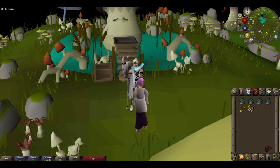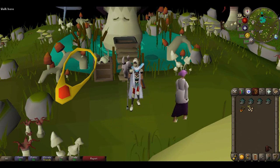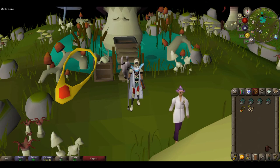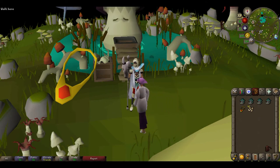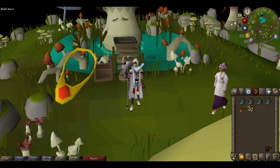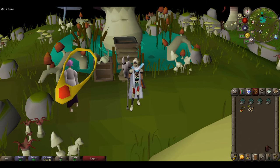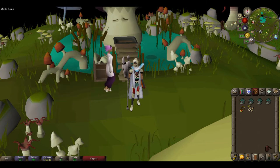To get to Fossil Island quickly, you're gonna want to use a Dig Site Pendant. You can get one by completing the Dig Site quest — after the quest you go to the Dig Site museum, dig for fossils, and you have a 1 in 51 chance of finding the pendant. When you do, you show it to an archaeologist and gain access to creating Dig Site Pendants. You can't purchase these on the Grand Exchange, but you can purchase ruby amulets and enchant them using level 3 Enchant to make Dig Site Pendants.